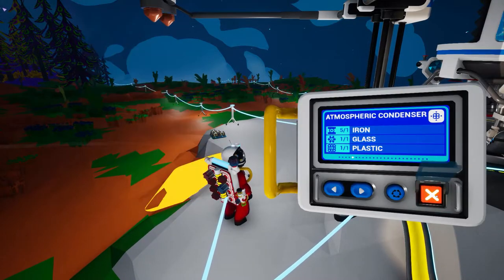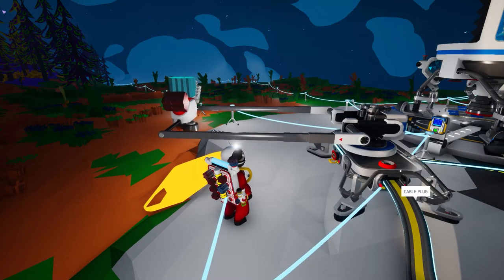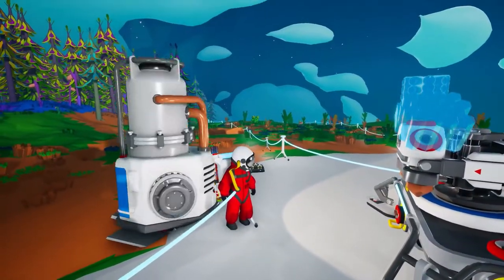And once you have all your materials you place them in the medium printer and press start, and once it's done you'll have an atmospheric condenser.